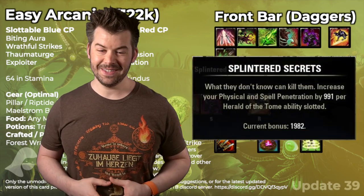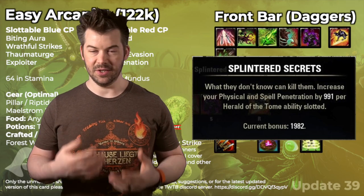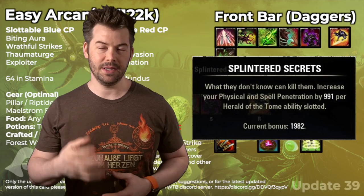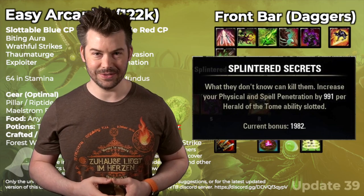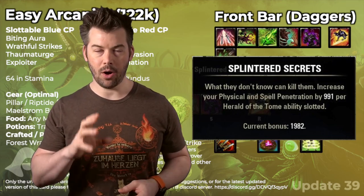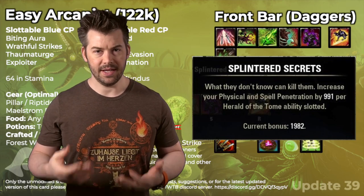The other major passive is Splendored Secrets, which increases our penetration by 991 per Herald of the Tome DPS skill line ability slotted. That means our Beam, Cephaliarc's Flail, and our two back bar class skills all count, giving us about 2,000 extra penetration. Always make sure you're at max penetration — we've talked about this a lot on the channel — that's the most important thing. Those two passives, the extra critical damage and the extra penetration from our DPS skill line, are the most important ones to note.